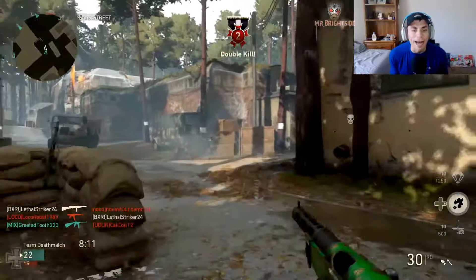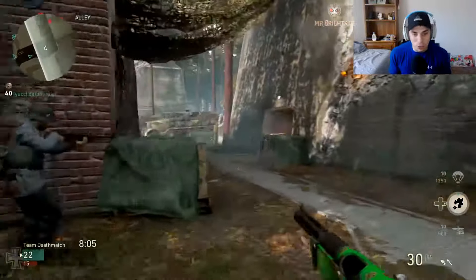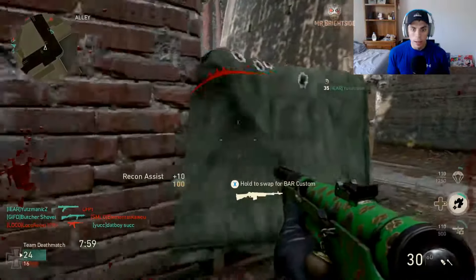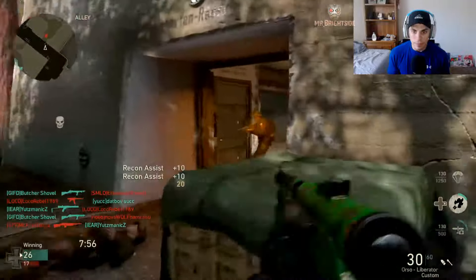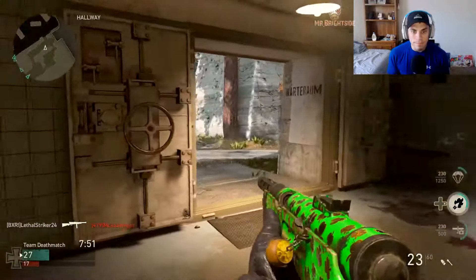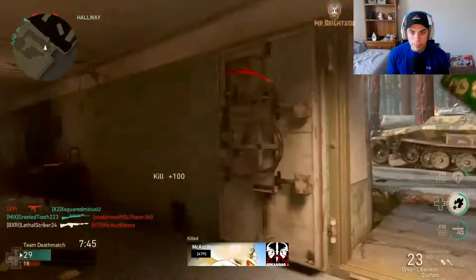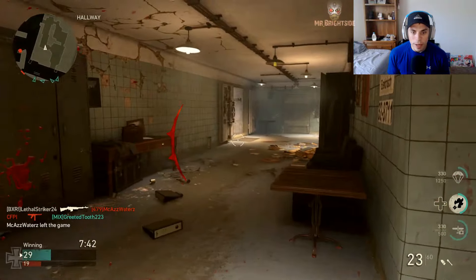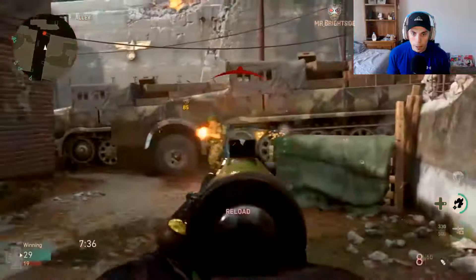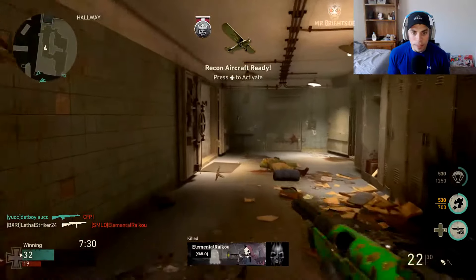Every time I get close to the paratroopers they just sniff it out — they can just sniff out those paratroopers. Get your shenanigans out of here — just pick you off. Got him. We're gonna move away, throw a grenade, see if I get a hit marker. No hit marker. Just keep them on their toes, keep moving.